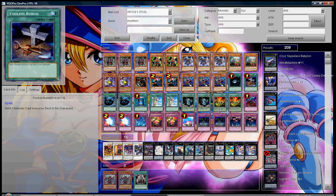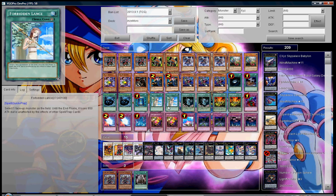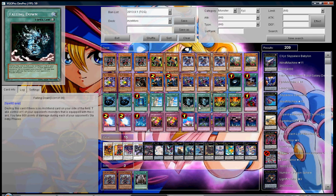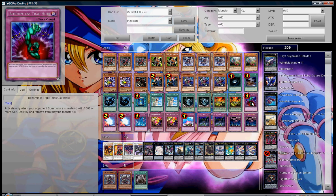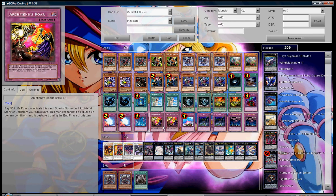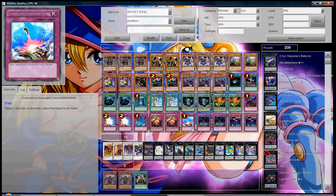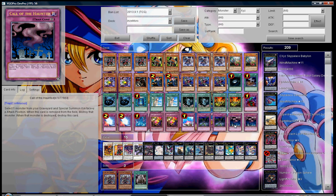One Dark Hole, one Foolish Burial, two MSTs, one Book of Moon, two Lance, two Falling Down, two Pandemonium. For traps, we run one Bottomless, two Mirror Force, one Torrential, two Roar Archfiend, one Compulse, two Fiendish Chains, and two Call of the Haunted.